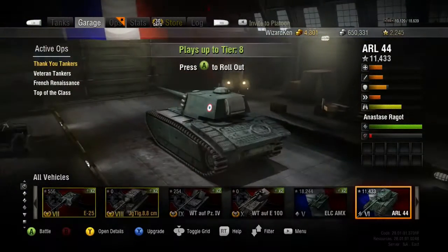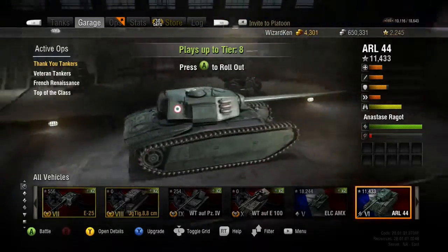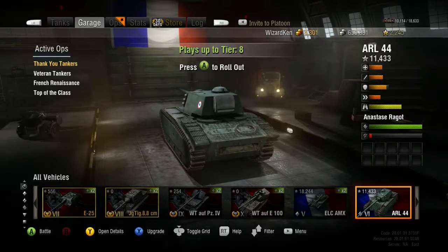Alright guys, that is the 90mm on this tank. I'm going to bring the ARL 44 out again in another video before moving to the next tank. I really highly suggest checking out the French heavies — I haven't had a bad tank yet. The tier 5 and tier 6 have both had their pros and cons but I've had a lot of fun with them and it's been easy to progress through. I used some free XP to help but got 11,000 regular XP on my own and just bought this barrel last night. Alright guys, I'm Wizzy Ken — until next time, see ya!